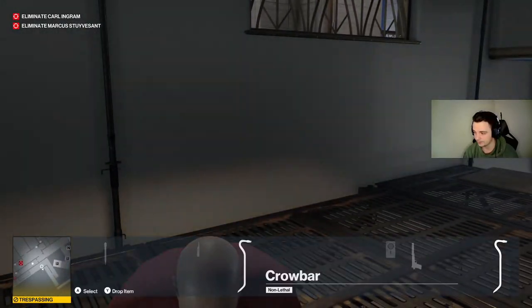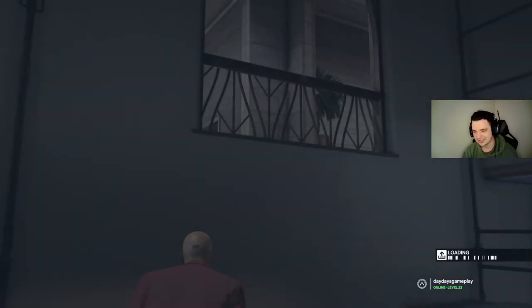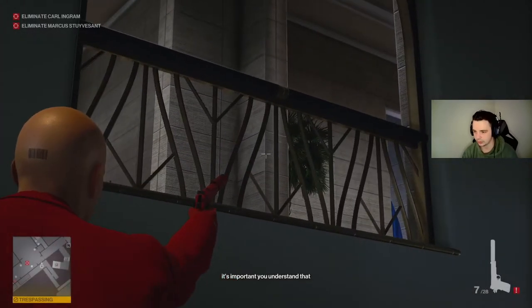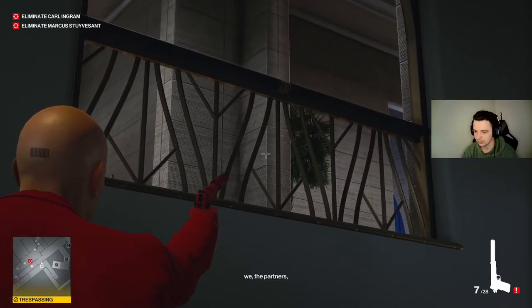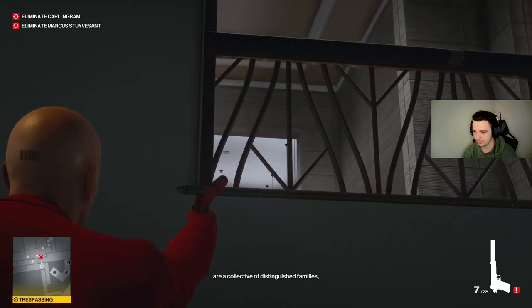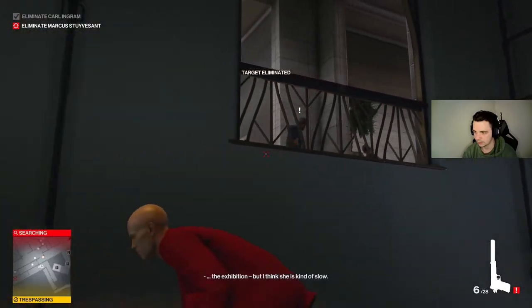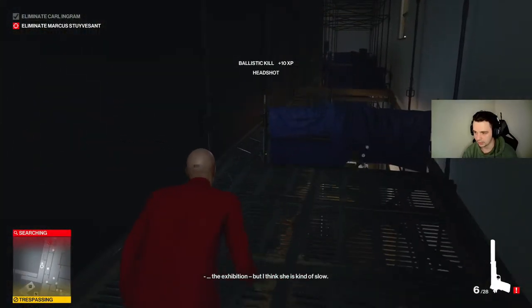Switch to our pistol. The next tricky part is right here because you need to make sure you're shooting through this gap, so pre-aim to find his head. Shoot him and get out of the way.